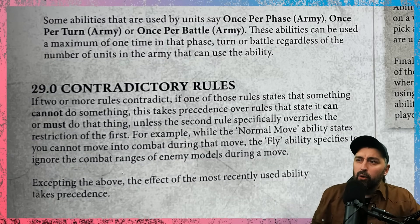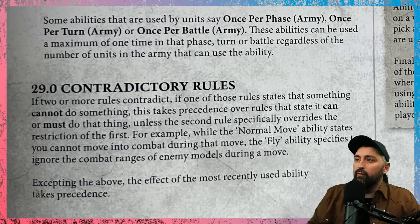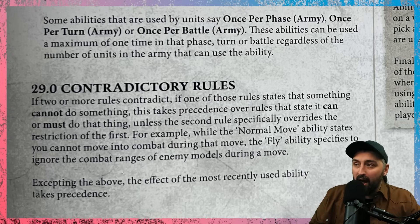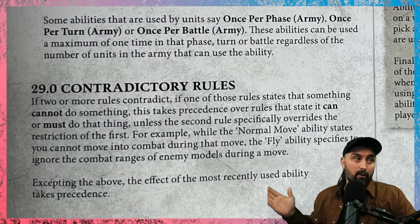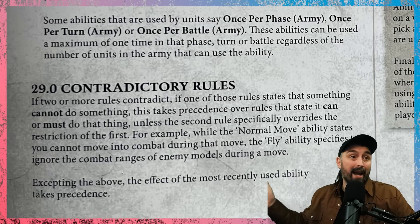Contradictory rules: if two rules contradict, a rule that says something cannot happen takes precedence over rules that say it can or must — unless the second rule specifically overrides the restriction. For example, the normal move ability says you cannot move into combat range of an enemy unit, but the Fly ability specifies you can ignore combat ranges during a move. Games Workshop games work on an exemption basis — normally you can't do something, but a specific rule can break that.